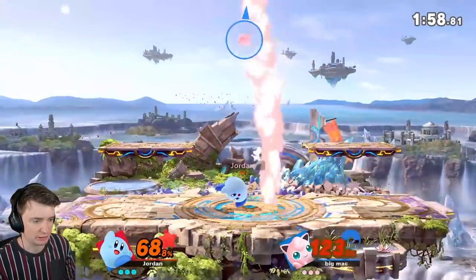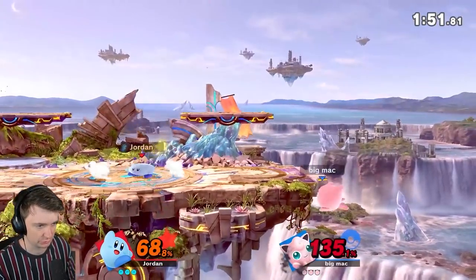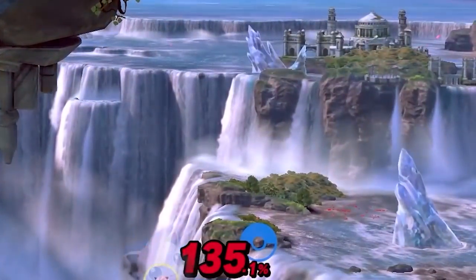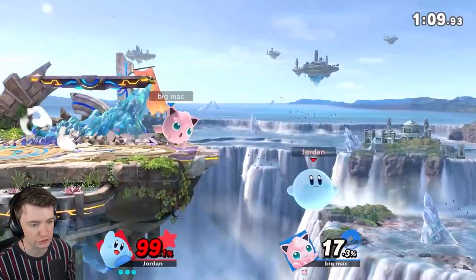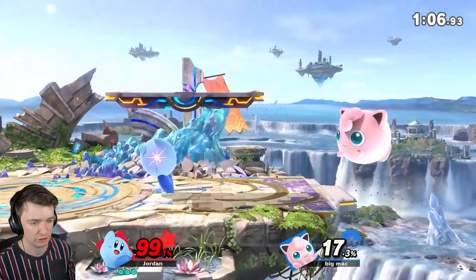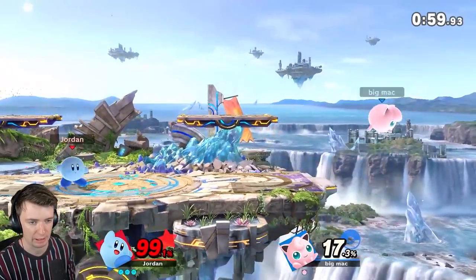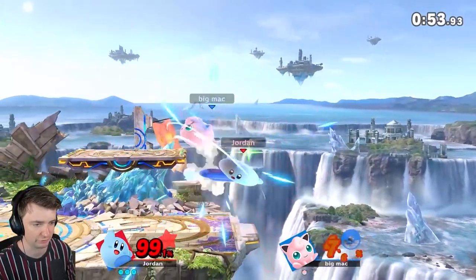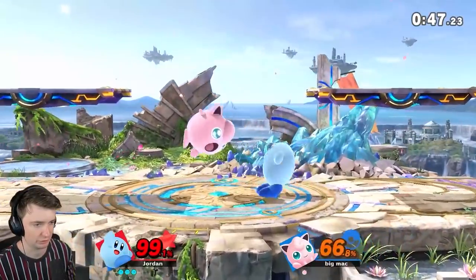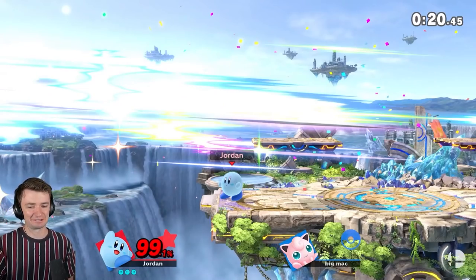My plan is to get a bit more damage, then up throw will probably kill. I'll demonstrate: he'll miss an attack and then shield, and then I'll get the up throw for the kill. You might also notice that people don't always shield — they do attack, roll, spot dodge, back air, run away. It's really good to catch people off guard by missing an attack and then just running in and attacking again, because they're trying to chase you but you take them by surprise with another aggressive option.